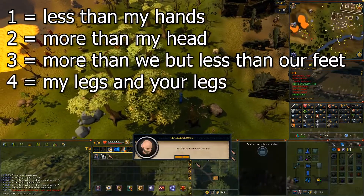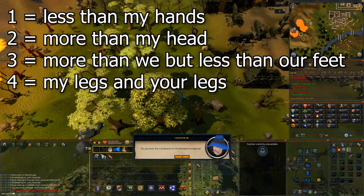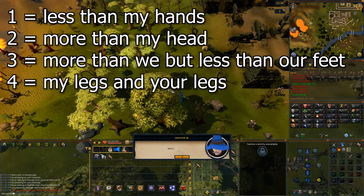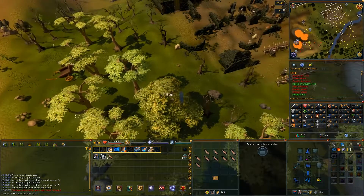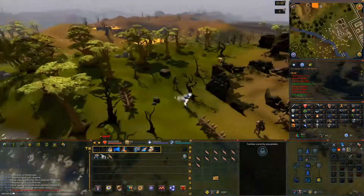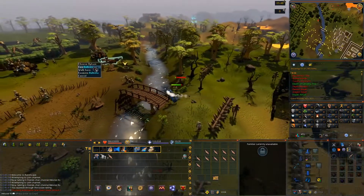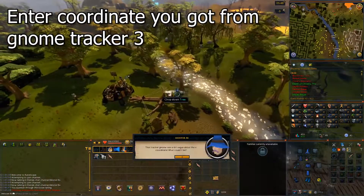Be careful skipping through the dialogue because he's going to give you a riddle. The answer to the riddle will be up on screen now. Once you figure out which number you have, head back across the bridge and click on the ballista. Enter the coordinates given by Gnome Tracker 3.